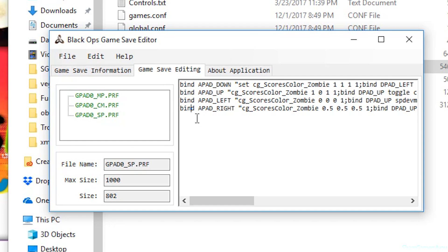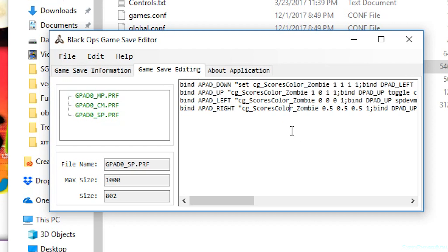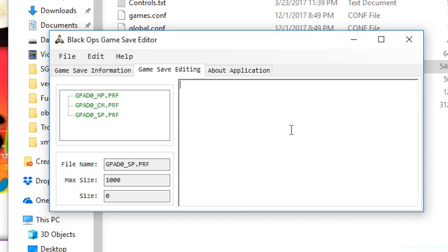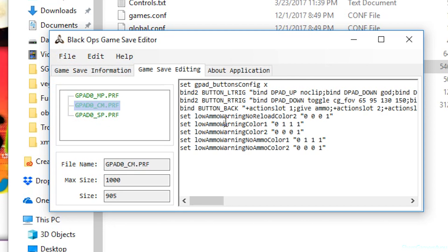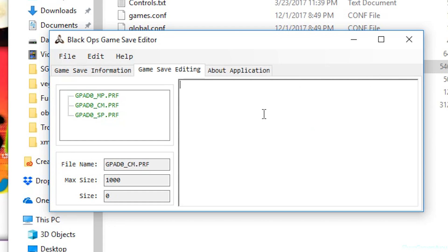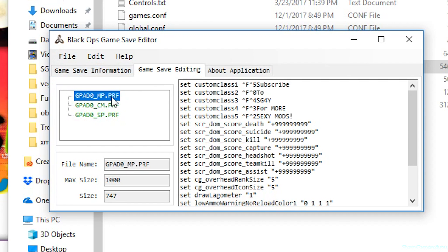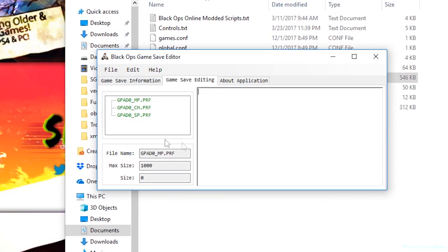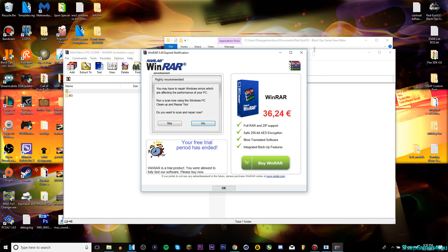Now make sure that MP, CM, and SP are all cleared. How do you do that? Easy - just go into this section, hit Ctrl+A to select all, then backspace. Go to File, Save Asset. Go into CM, click in this section, Ctrl+A to select all, backspace, File Save Assets. The reason I say Ctrl+A is because you can't right-click in this program. So Ctrl+A, select everything, backspace.